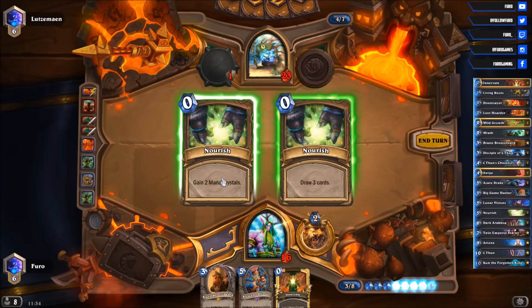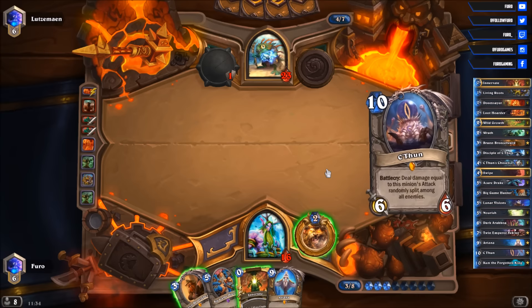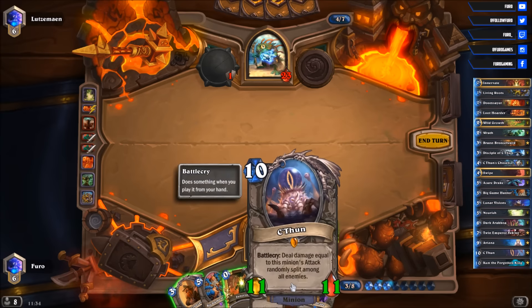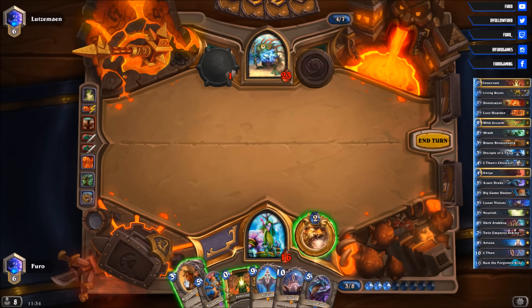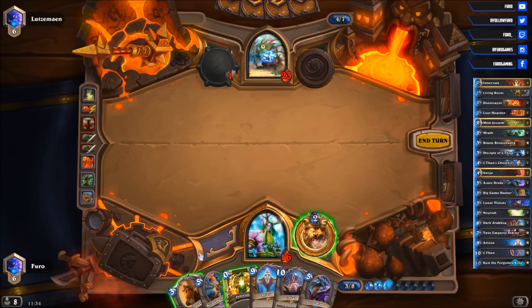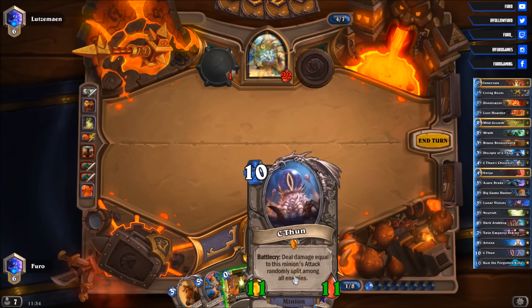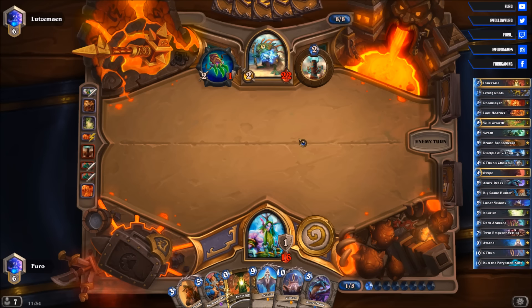Got that Innervate, so definitely drawing now with the Nourish. There's Aviana and there's the C'Thun — currently at 11/11. We will drop Aviana, drop the C'Thun, and Bran Bronzebeard. That is working out because we have the Innervate, so we can play Aviana for 9, then we need 2 more mana for Bran and C'Thun — that is doable. Right now he has exactly 22 life. We are pushing 22 with the C'Thun, so a win is possible next turn.